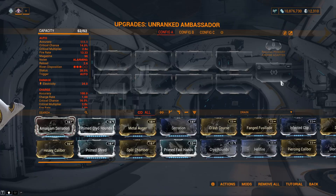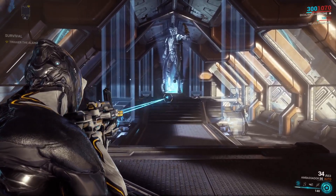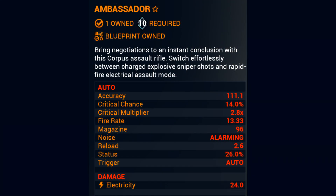As for the stats for the Ambassador, it is a Primary Weapon with a default Naramon Exilus Polarity, and it has 2 Firing Modes. The first and main mode is Automatic, with an Accuracy of 111.1, Critical Chance of 14%, Critical Damage Multiplier of 2.8, Fire Rate of 13.33, Magazine Size of 96, Reload Time of 2.6 seconds, and a Status Chance of 26%. It will deal 24 Electricity Damage. It is an Alarming Weapon.